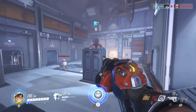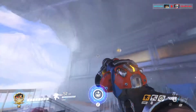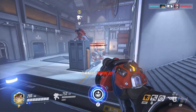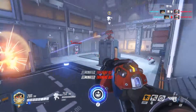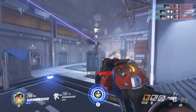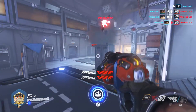Torbjorn's turret is now a thrown projectile. It has half the cooldown reset when you deploy it, and a full cooldown begins when the turret is destroyed. A new turret cannot be placed if the existing one has taken damage or dealt it within the last 3 seconds. The turret can be manually destroyed by Torb, and it no longer explodes if Torb dies while it is still building — that's huge.